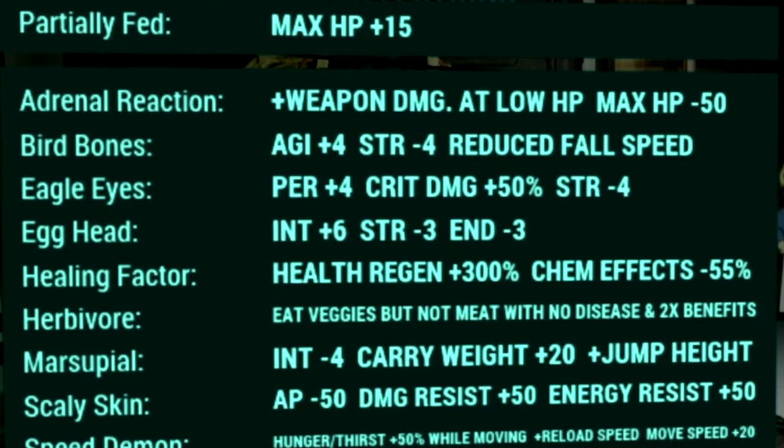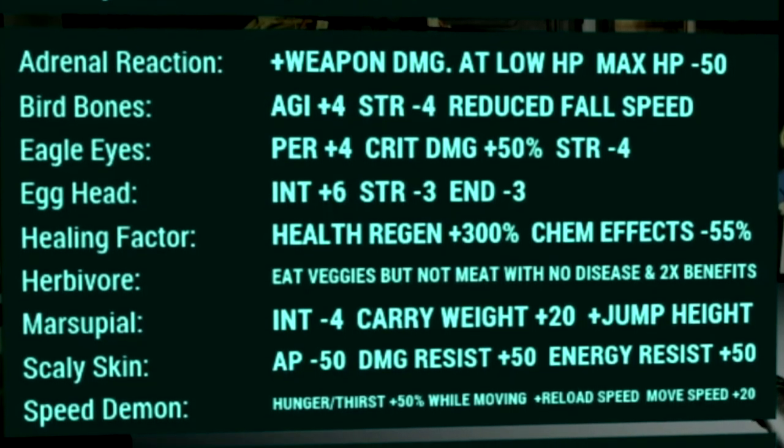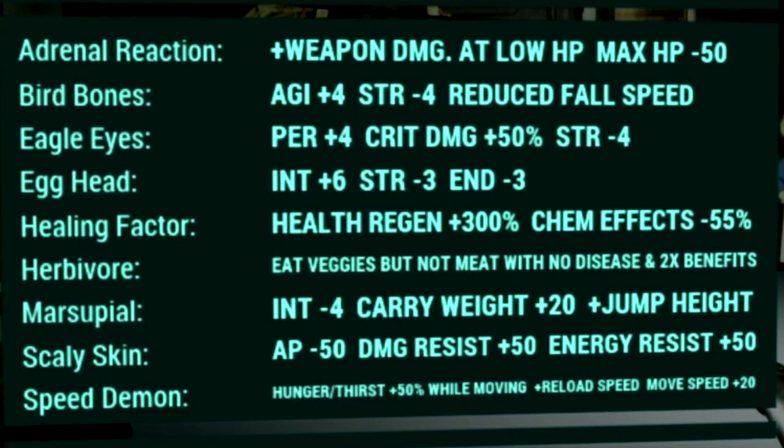Over in the Mutations, these are the mutations we used for the build. We have Adrenaline Reaction, Bird Bones, Eagle Eyes, Egghead, Healing Factor, Herbivore, Marsupial, Scaly Skin, and Speed Demon.